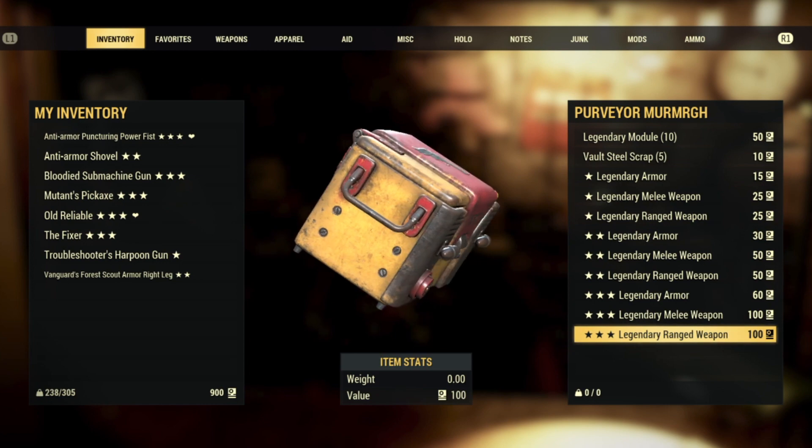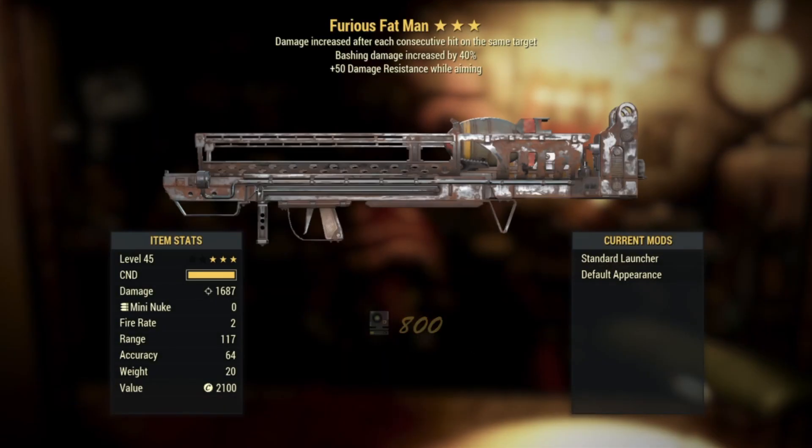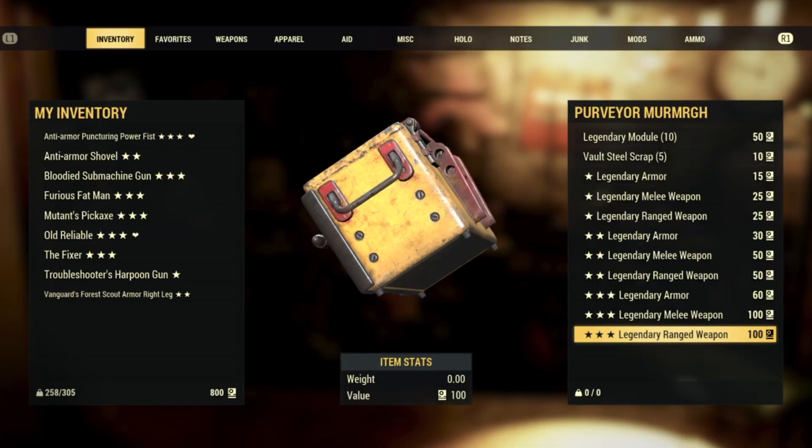It's all downhill from here. We got a furious Fat Man with the furious effect, bash damage increased by 40, and a plus 50% damage resistance while aiming. With a great roll like before we have to get the first dud of the year and this has to be it. It's kind of funny to see furious on a Fat Man because there's no way you're doing consecutive blows that fast. But hey, it's kind of a Fallout classic.